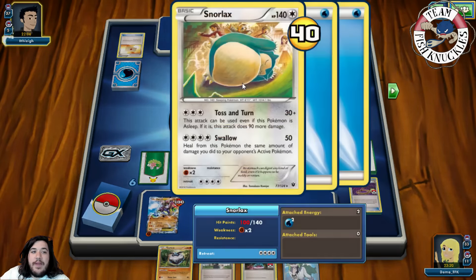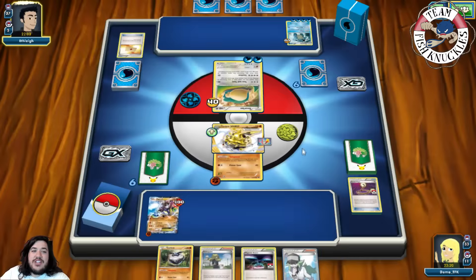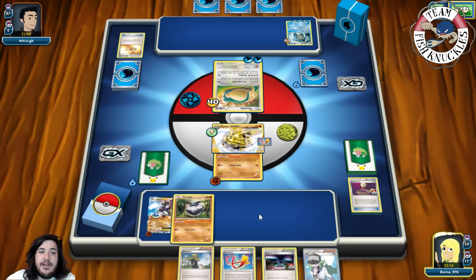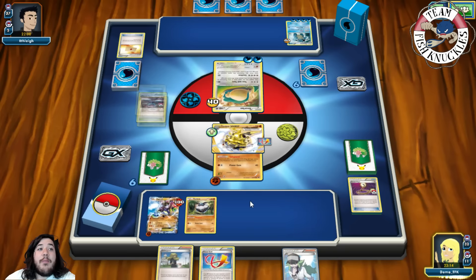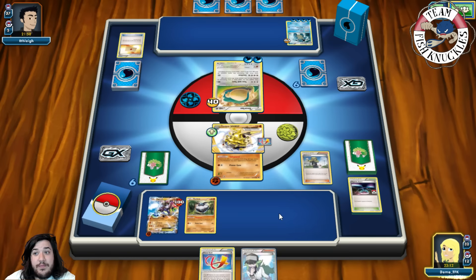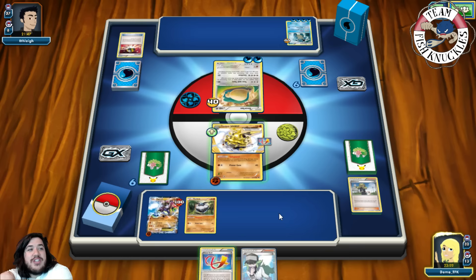They use a Swallow attack for 50. Toss and Turn doesn't matter since nobody is asleep. We pass. Our opponent has no water energies. We put down a Carbink, play Magnetic Storm, and Delinquent them down to zero cards in hand. This is one of the cool things about Delinquent — you can put them down to zero, which happens a lot. Sam's interview talks about Delinquent extensively as a key card. We Diamond Gift again.